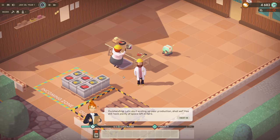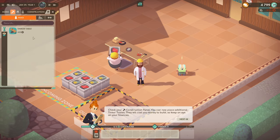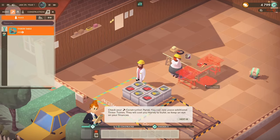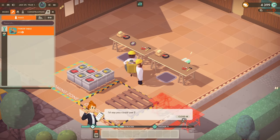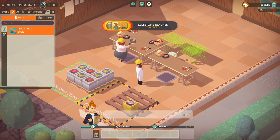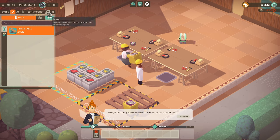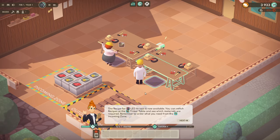Outstanding — let's start scaling up your production. There's still plenty of space in here. Check the construction panel — you can now place additional tinker tables. Rotate using R. Let's put it there — two more tinker tables, and that way, why not. More cozy. The recipe for LED arrays is now available — you'll need to switch the recipe at the tinker table. We need electronic parts.